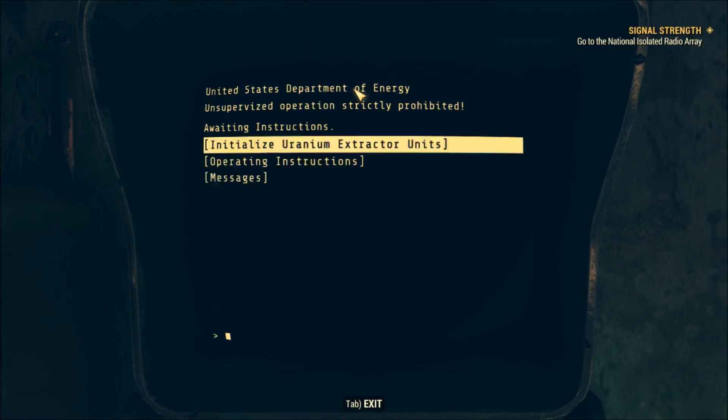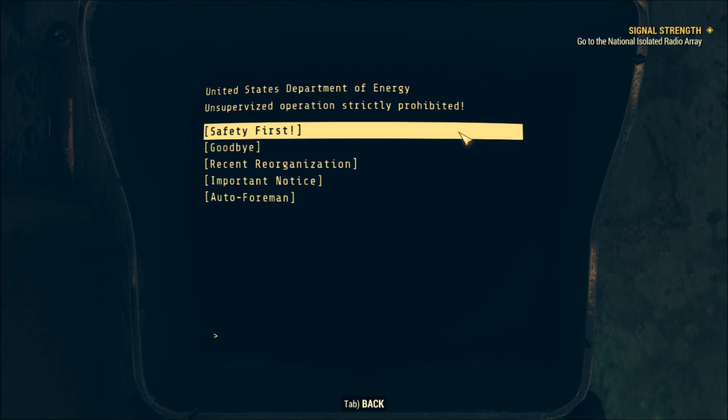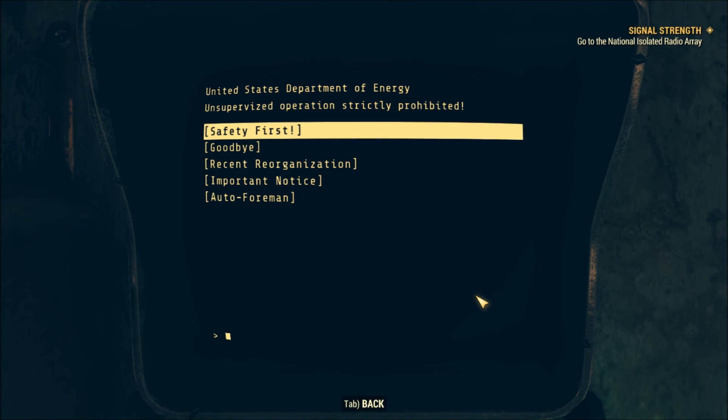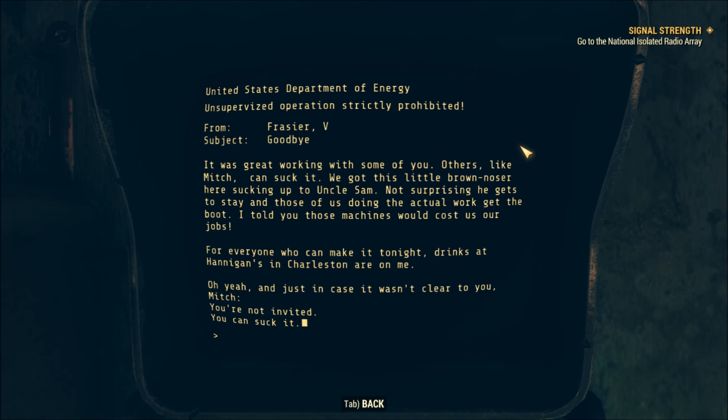Uranium extractor terminal. Let's read the messages first. Safety first: 'Just because we have those fancy new machines to extract uranium for us doesn't mean you can slack on safety precautions. These machines are still in early designs and tend to leak radiation as part of the extraction process. Always wear your radiation suits while working in their vicinity. Notify your supervisor immediately if you experience any of the following symptoms: nausea, vomiting, diarrhea, fever, hair loss, abnormal non-work related fatigue, sloughing off of the skin.'